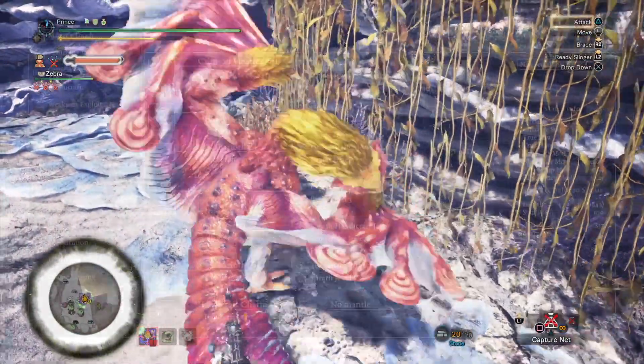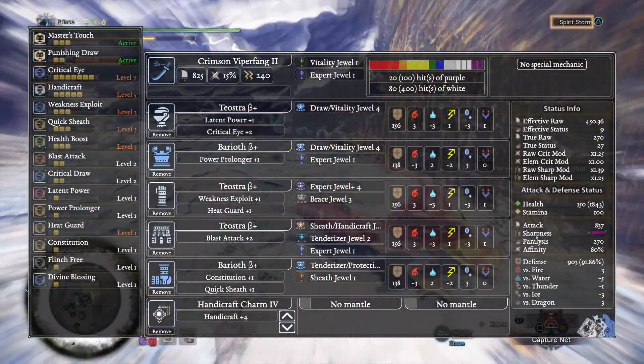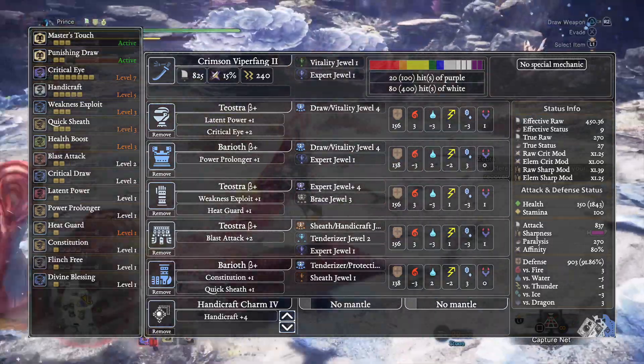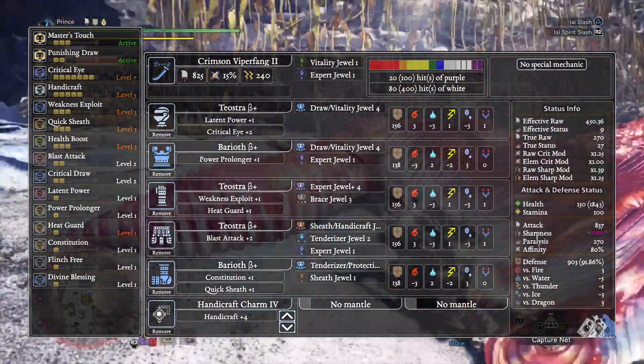Here's what we've got going for this build. The weapon is going to be the Crimson Viper Fang 2, the longsword from the Viper Tobikodachi tree. The head, arms, and waist all come from Teostra's Beta Armor, with the chest and the legs from Beryos Beta Armor.